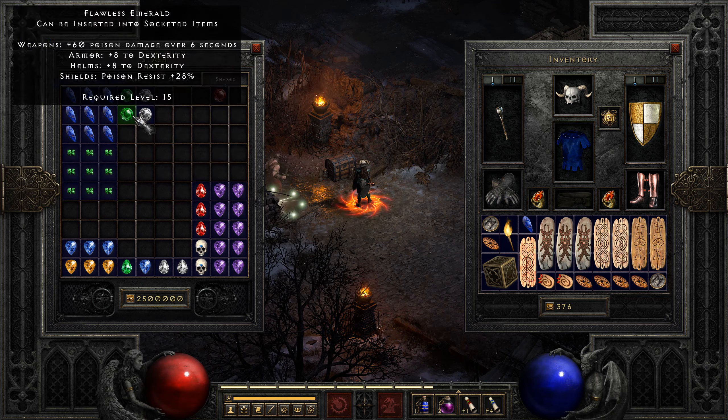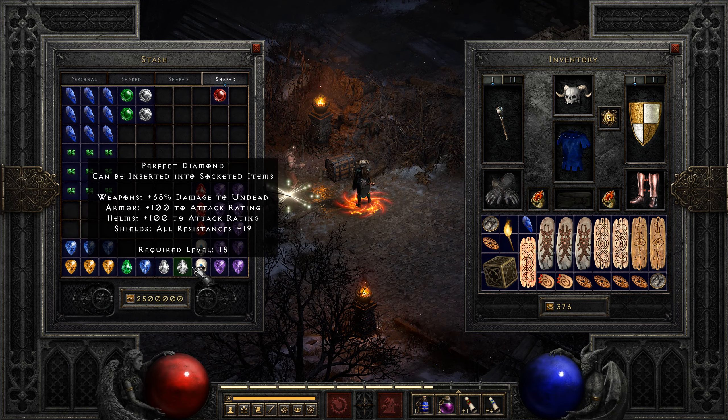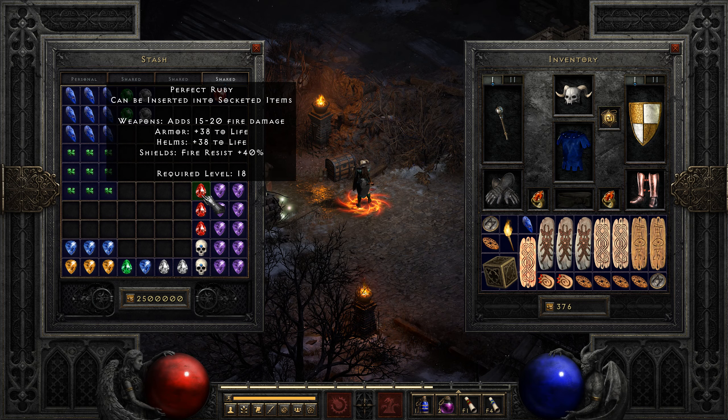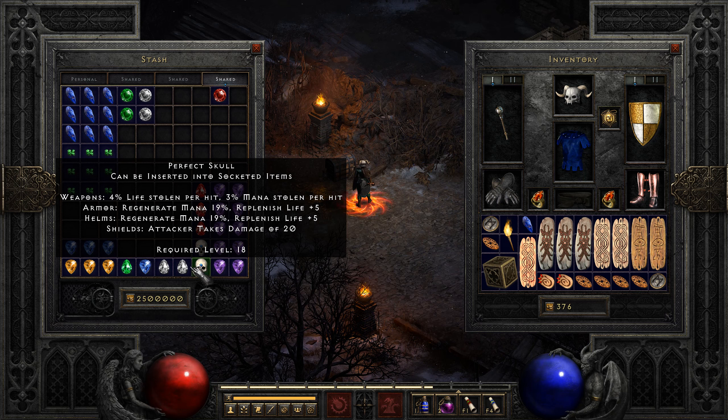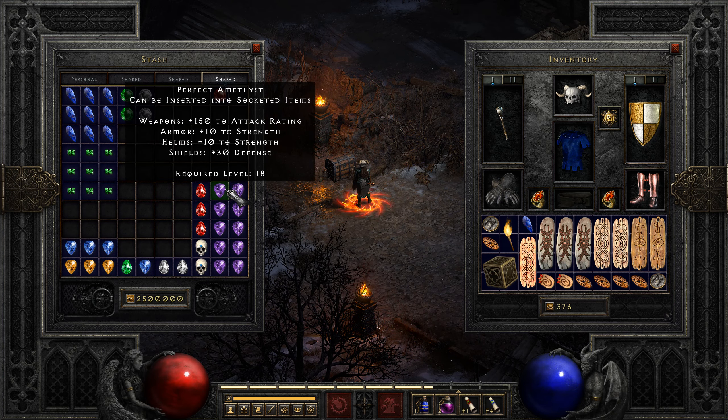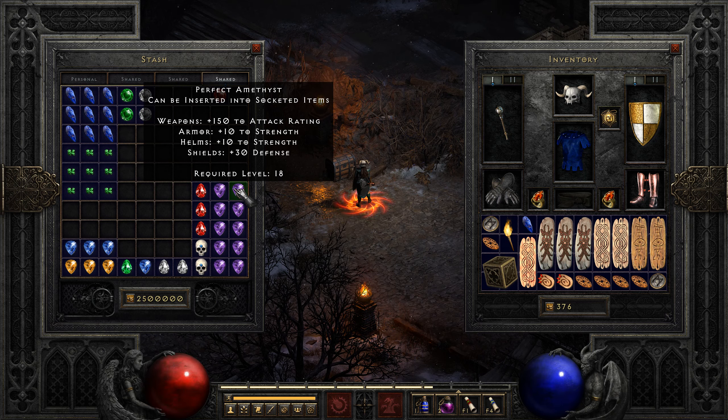First of all, flawless gems — all types. I always pick them up and cube them up to perfect gems. I also separate perfect amethyst, perfect ruby, and perfect skulls from other perfect gems. I have one character holding each type of gem, and when I get like 140 or so of them, I'll sell them all at once in bulk.